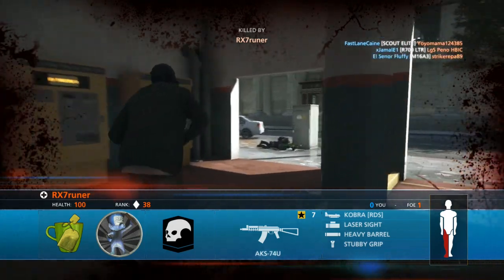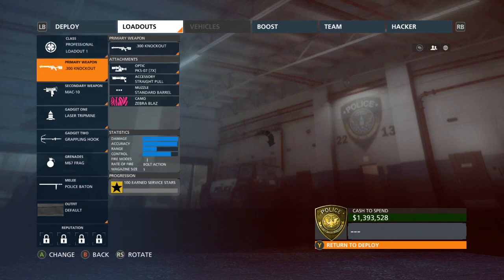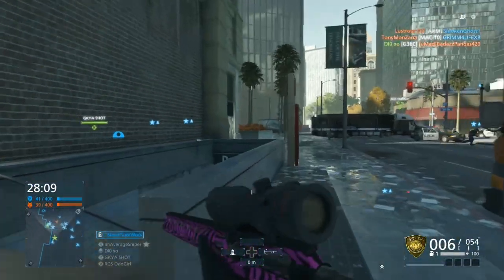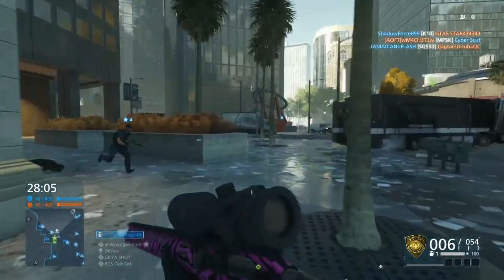I like the 8X scope or the 6X scope. The 6X scope has a nice little red dot in the middle. It can get annoying if you're going for long shots because it blocks out like a pixel on the screen, but for close to medium range it's pretty good. And most of the shots I get on this map are going to be pretty close to medium range.